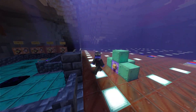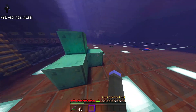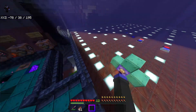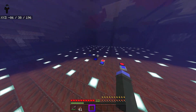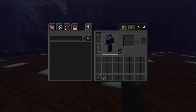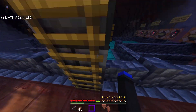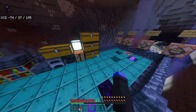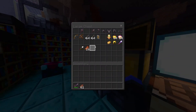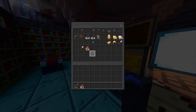The last add-on we're checking out is the Energy Bar Add-on v3 by System TV. This add-on adds in energy bars. I had it off so the bar didn't show up before, but now I have it on and there are energy bars visible. These bars deplete over time and with actions — I believe placing and breaking blocks, running, and jumping will all drain energy.